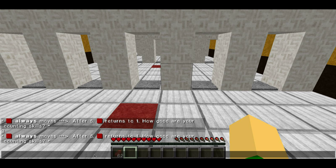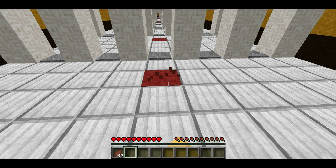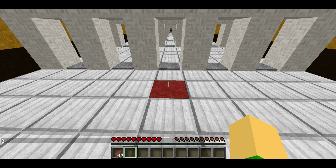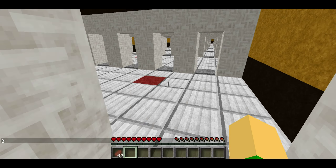Okay, so there's red — red always moves right. After five, red returns to one. How good are your counting skills? Wait, you have to go slower than that. Red always moves to the right, after five reds it returns to one. And then there's these three — the colored block on the floor changes with each advancement, even through the first section. Add how many the block moves to the right, that's the door number.